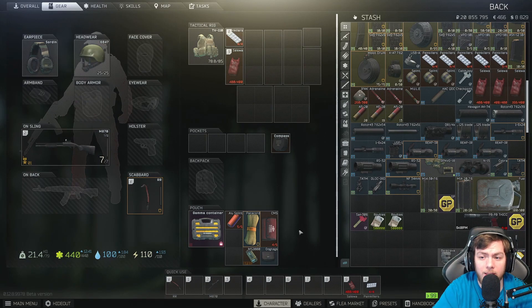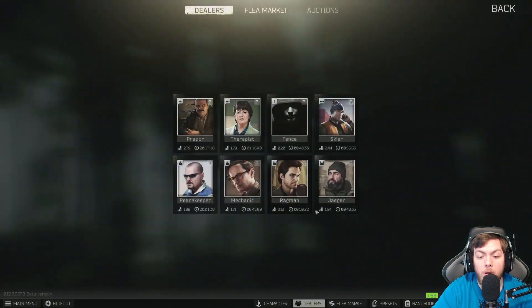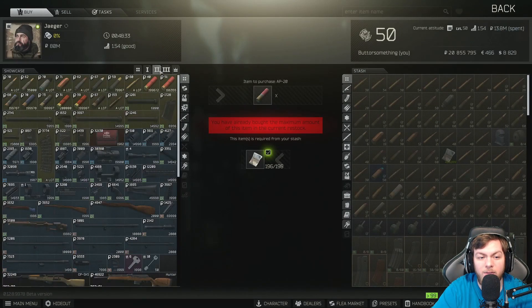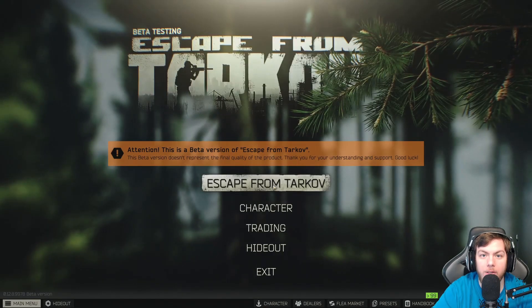Unless you want to spend 50 to 60k on a PKO6. The second thing I usually use is AP20 for my rounds. Granted, you can't use AP20 until you get level four Jaeger. That being said, if you cannot use AP20 rounds yet, if you go to Jaeger and reach loyalty level two, the magnum buckshot is the next thing I would recommend.